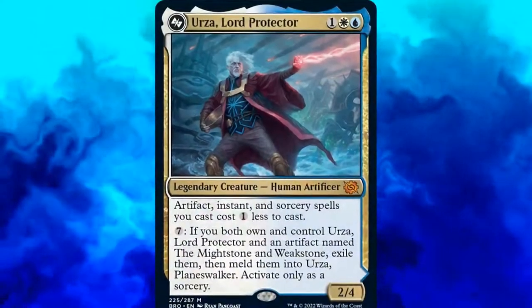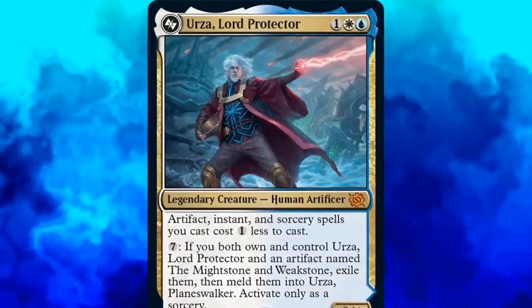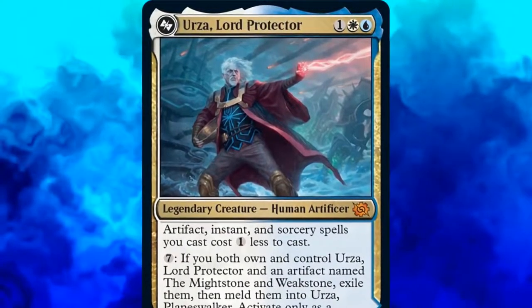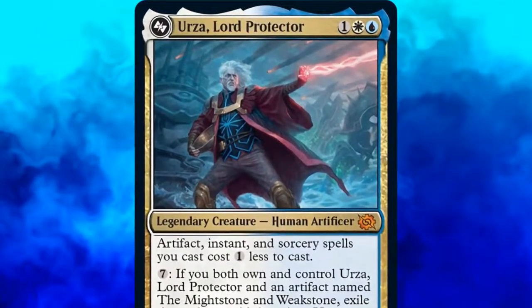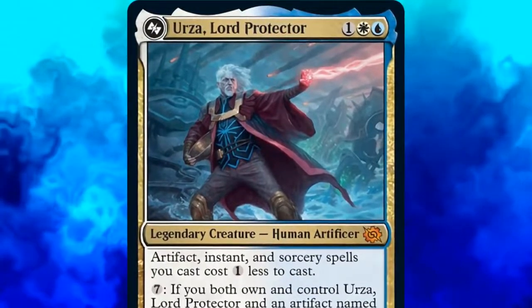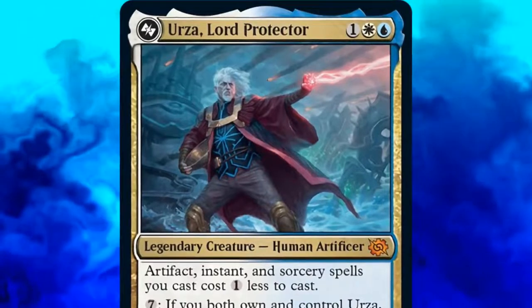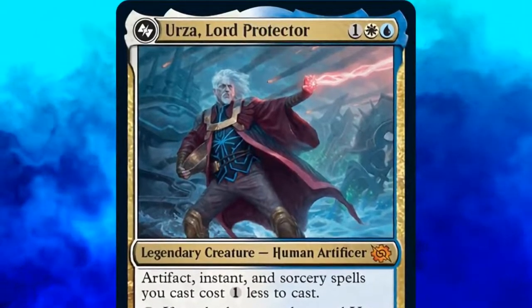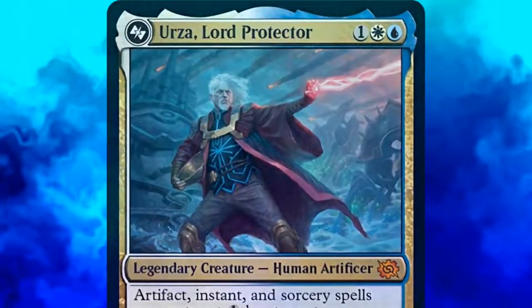Urza, Lord Protector, is a 3-mana 2/4 legendary human artificer. He makes it so that instants, sorceries, and artifacts we cast are 1 generic mana less to cast. Additionally, if we both own and control Urza, Lord Protector, and an artifact named the Mightstone and Weakstone, we can pay 7 mana, exile them, then meld them into Urza, Planeswalker. But we can only activate this ability as a sorcery.